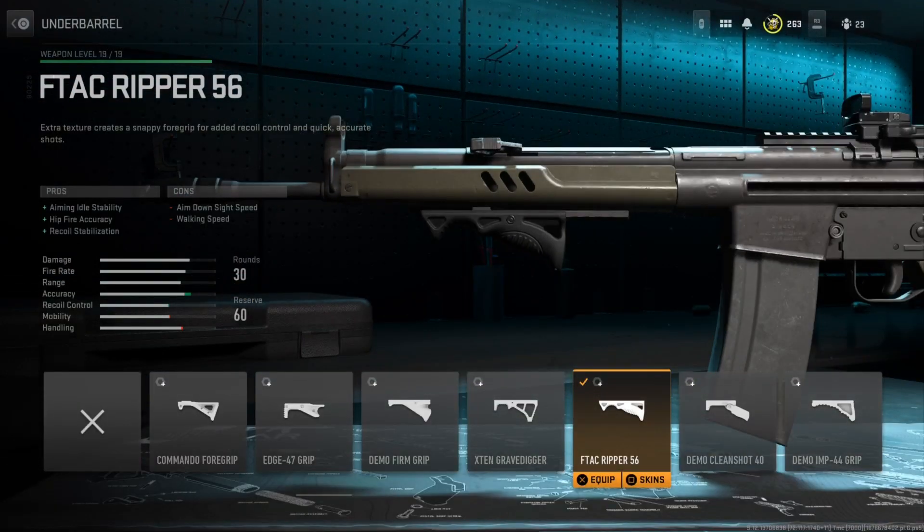Starting off with the underbarrel, I'm running the F-Tack 56. This improves aiming out of stability, hitfire accuracy, as well as recoil stabilization. This is probably one of the strongest underbarrels for recoil stabilization and aiming out of stability — it gives you the most bonus. It does hurt your aiming on sight speed and walking speed a ton, but it's definitely needed on this class setup since we are running it in full auto and you want as much recoil control as possible.